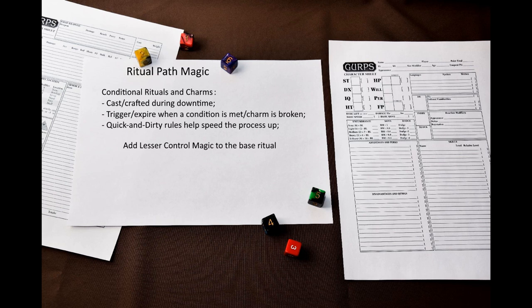The caster then makes his casting roll. The book also describes additional details such as blocking spells, meta spells, divinations, wards, cooperative castings, alchemy, enchanting, and grimoires. A special mention goes to conditional rituals and charms. By adding a lesser control magic effect, the caster can turn any ritual into a conditional ritual that triggers or expires only when a certain condition is met. A charm is, more or less, a conditional ritual that triggers when the charm is broken. The book provides neat rules for quick-and-dirty rituals and charms that help speed up casting in downtime. In my experience, this is the primary method of casting for RPM users — they prepare as many charms and conditional rituals as they can during downtime, then trigger them when needed.